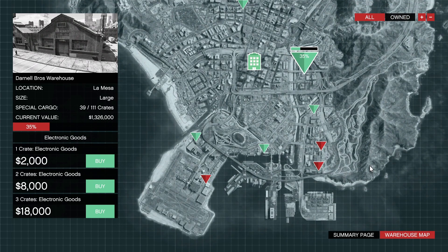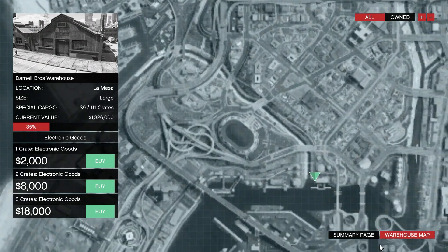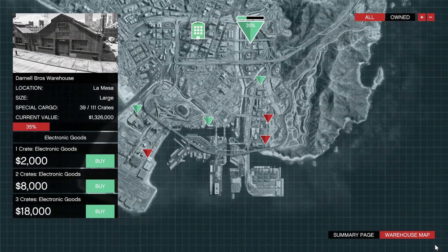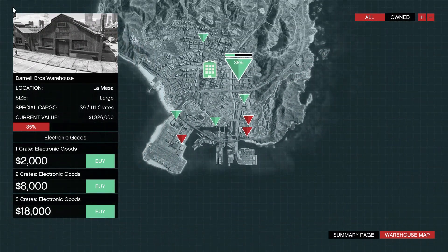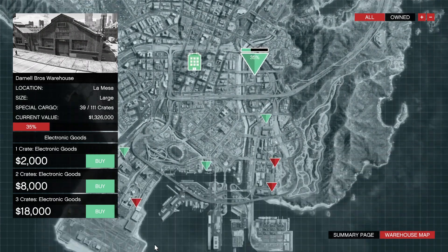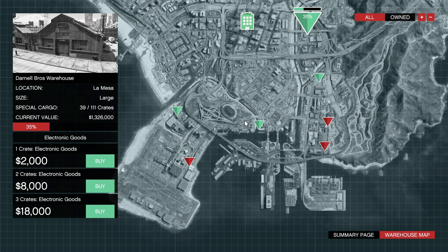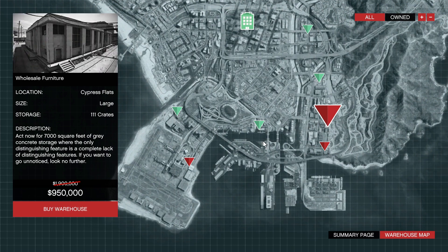You don't have to worry about using the CEO office anymore. I was thinking about switching one or even two of my warehouses to a different location, but in this video I'm just going to switch out one. Looking across the map, you have a total of eight warehouses to choose from and you can have a max of five. I recommend Darnell Bros, Logistics, and West Vinewood up north — those are really good. All the warehouses have good and bad to them, whether it's ease of access, helicopter friendliness, or road configuration. For example, the Logistics warehouse — the GPS takes you around back, but the easiest way is through the front, which your GPS never shows.